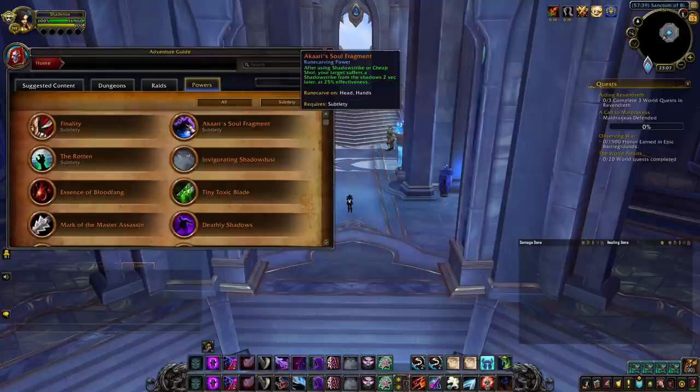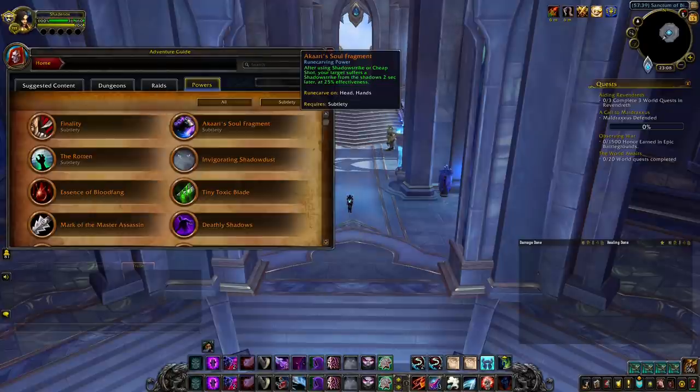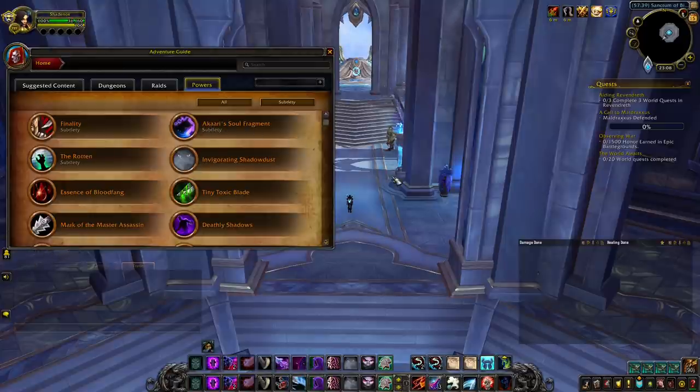I saw many people asking about Finality and Akaari in PvP — I assume many people have those because they are great in PvE. However, their damage is spread over an entire fight and doesn't really help either with burst like Master Assassin or with setups like Invigorating Shadow Dust. They do add a bit of damage to your Shadow Dance, but not enough to pass up on the pair of the two legendaries I recommended.